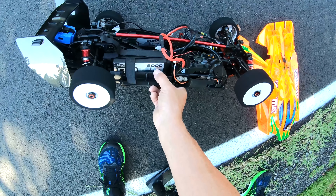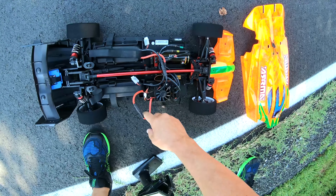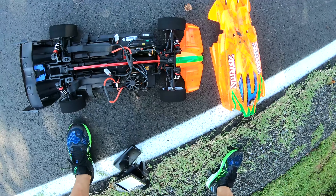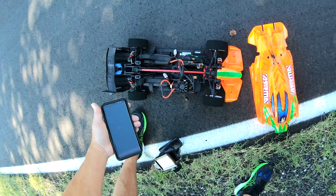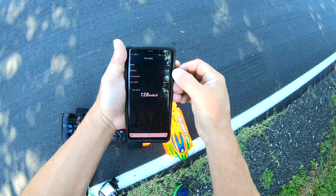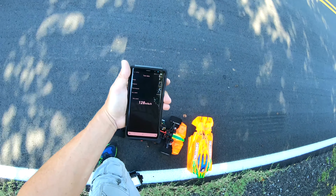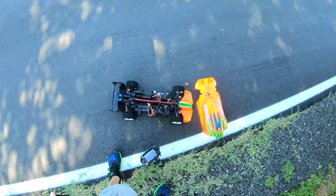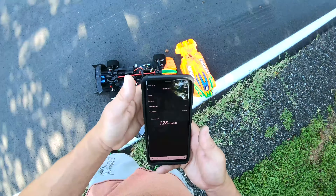Running 2S SMC SRD 8000s connected in series, TP Power 4070 XLX2, Sabox, SkyRC of course. 128 miles an hour — that was a 3,084 foot pull, so a 1,542 foot pass guys. That's a pretty short pass. Not sure why it ain't no faster than it is — 128.